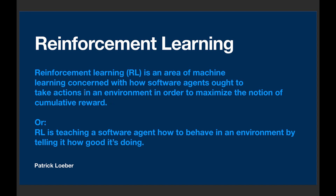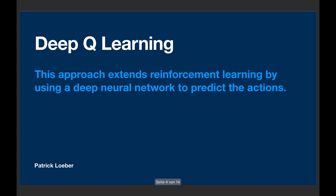To train the agent there are many different approaches, and not all of them involve deep learning. In our case we use deep learning, which is also called deep Q-learning. This approach extends reinforcement learning by using a deep neural network to predict the actions, and that's what we're going to use in this tutorial.